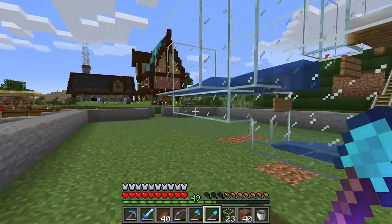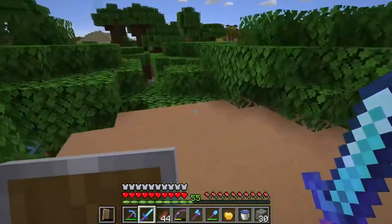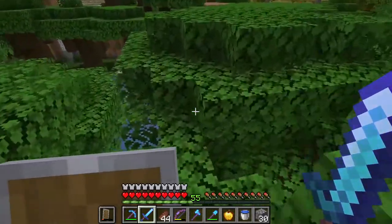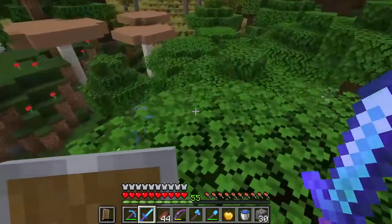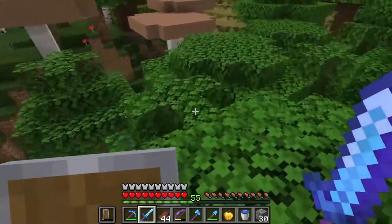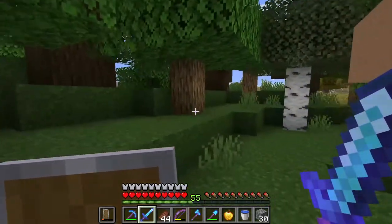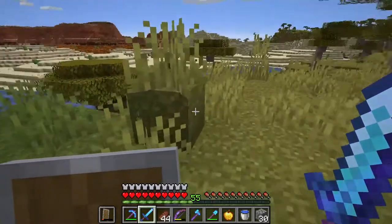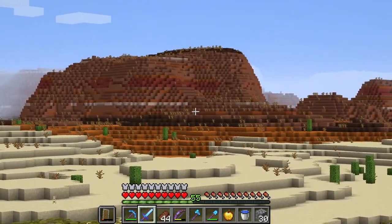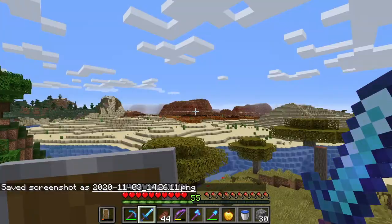So now that the villager breeder is done, let's get busy with the schoolhouse build. While I'm putting up the walls for the schoolhouse, I wanted to show you something I found earlier while gathering resources. I ventured out into the dark ghost forest near my base because I didn't want to chop down the trees right next to the base. It's on the edge of a plains biome and there weren't many trees around to begin with, so I didn't want to strip it completely.